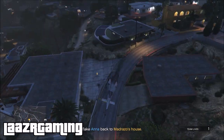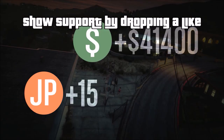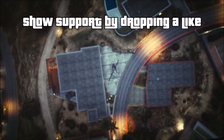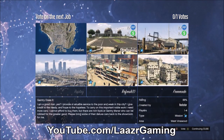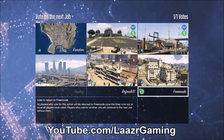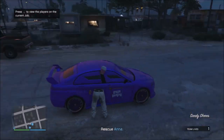Once I deliver Anna, I receive an insane $41,400 and over 5k RP, which is extremely good for a very basic mission. Compare that to missions like The Los Santos Connection or Titan of a Job, where you have to use a lot of ammo, hack laptops, and take down airplanes with homing launchers. When you take into account all the ammo you're wasting, the time and effort, this is by far the easiest method you can do either solo or with friends.